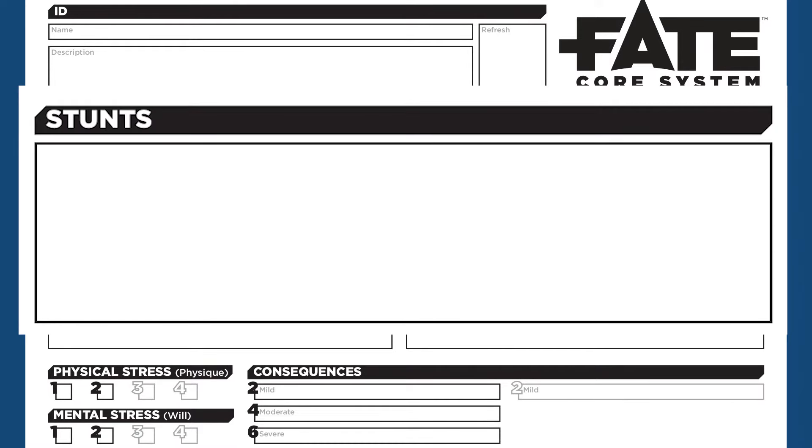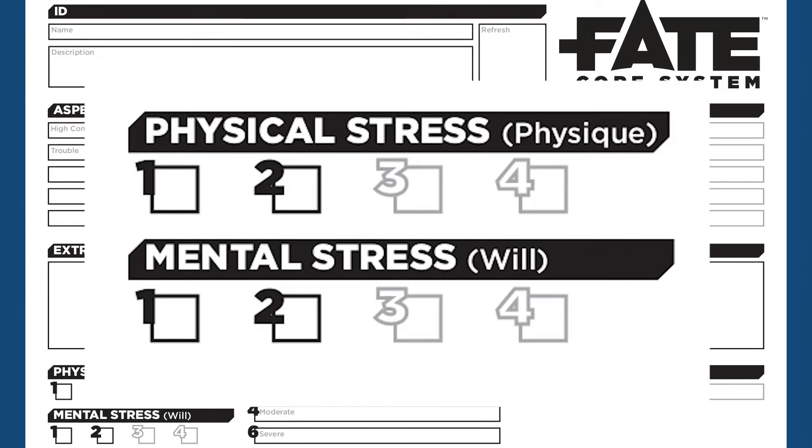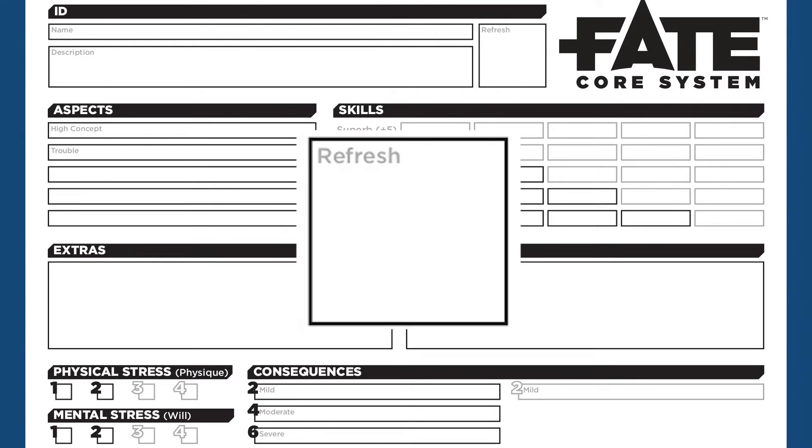Aspects are descriptive phrases that denote things that set you apart from others, and are used to give you various bonuses and challenges. Stunts are special abilities that let you do things with skills that players normally can't do. Extras is a broad term that covers special rules, items, or systems for your game setting, which can cover everything from magic to superpowers, specialized gear, vehicles, organizations. Stress measures your character's ability to resist damage in combat. Consequences measure damage taken in the form of negative aspects, which can be used against your character — basically, the injuries you sustain. Refresh is the minimum number of Fate Points you'll start a session with.